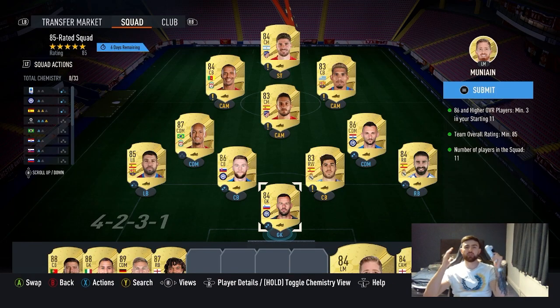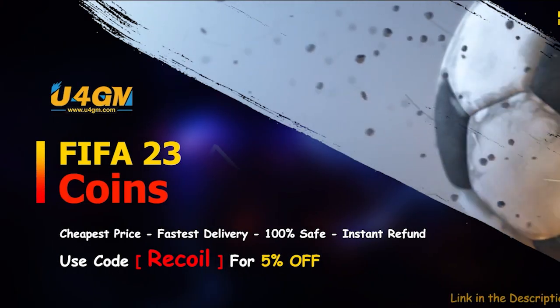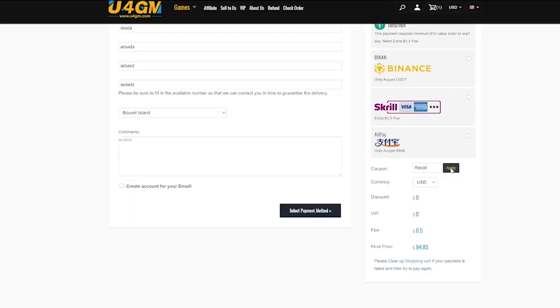Here is the squad I'm using for the 85 rating squad, and this is the second team. If you guys are looking to get some FIFA coins to improve your team and smash through weekend league, check out U4GM FIFA 23 coins, and you can use code RECALL for 5% off at checkout. Make sure to go check out the sponsor, but let's get into the video.